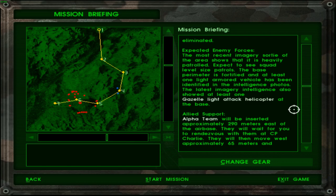Expect to see squad-level sized patrols. The base perimeter is fortified and at least one light armored vehicle has been identified in the intelligence photos. Military intelligence also showed at least one Gazelle light attack helicopter at the base. Now my dilemma is whether to go for the M4 with a double ammo load or the M4 with the LAW. I think the LAW would be a better choice if a helicopter is on location. I think this is the symbol for the helicopter.